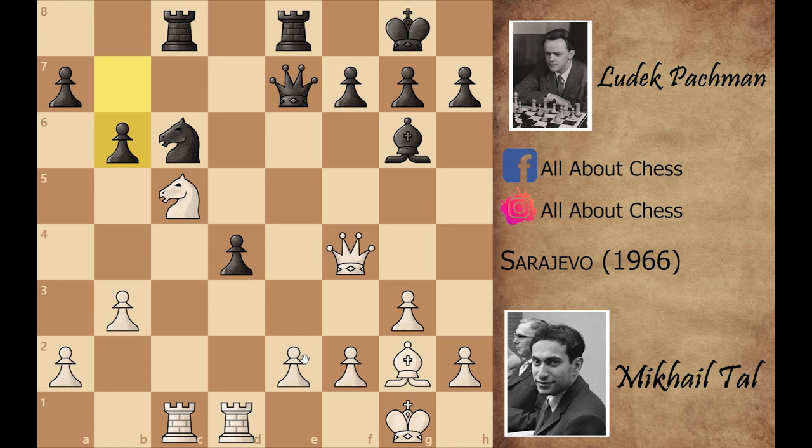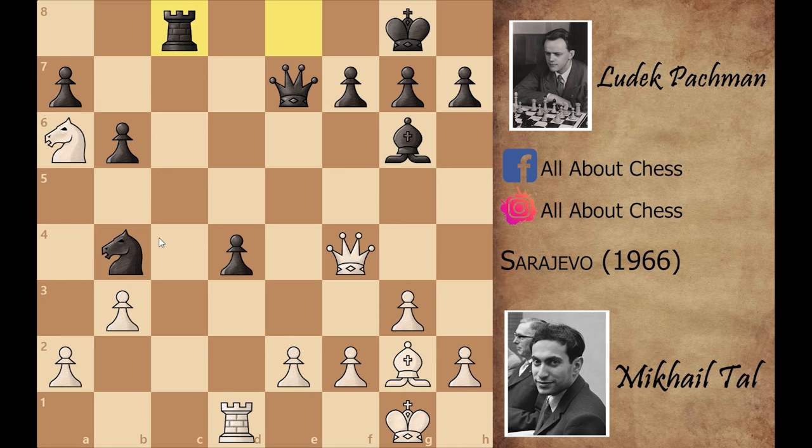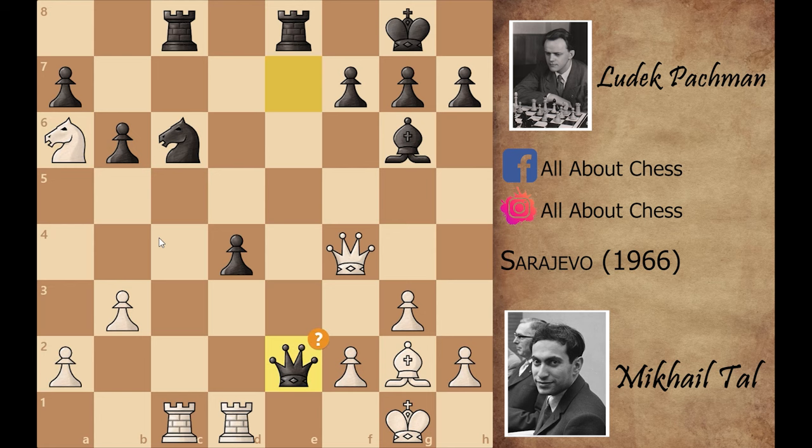That's what happened in the game. Mikhail Tal played knight to a6. The best move for black here is knight to b4 — after rook captures on c8, rook captures on c8, knight captures on b4, queen captures on b4, the position is equal for both players. But black missed this move and played queen captures on e2, which is a mistake.